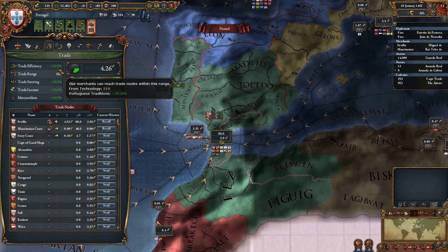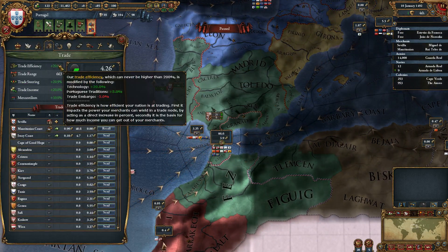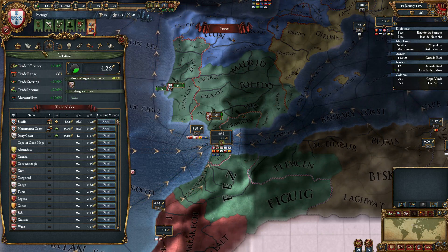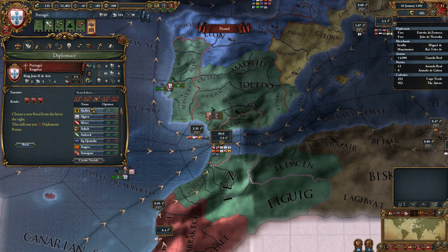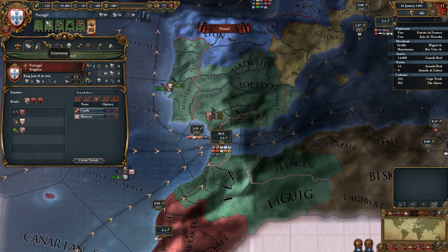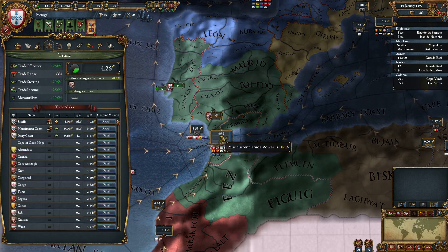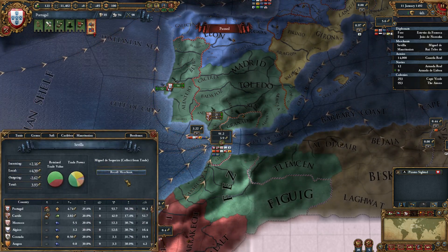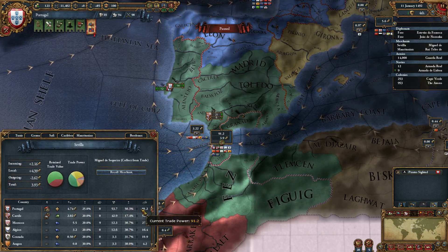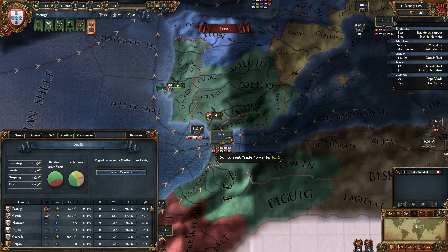There is a cost to using an embargo — it reduces your trade efficiency by negative 5 percent. But as covered in the rivals video, if we specify Castile as a rival then that penalty goes away, which further increases our trade power back up to 91.2 and further increases the effect of our embargo since we now have a larger share of power in this trade node.